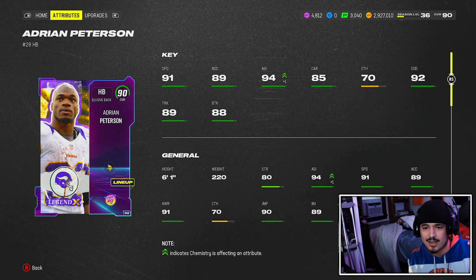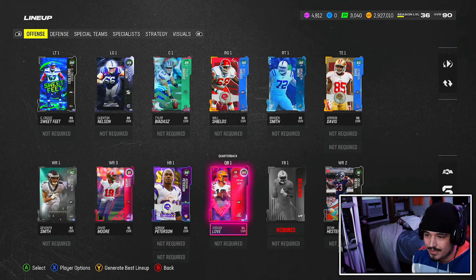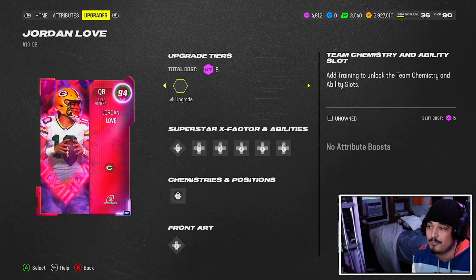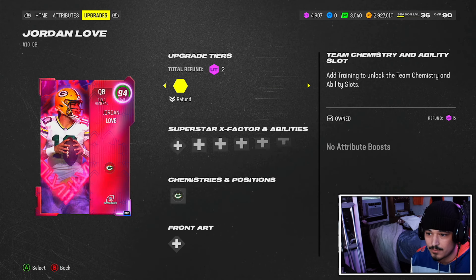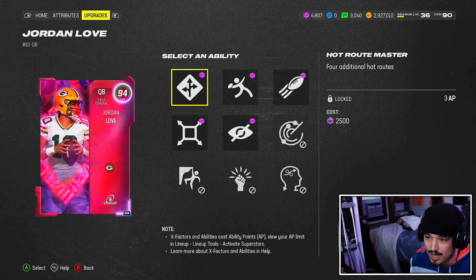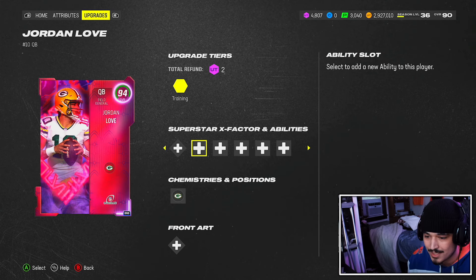AP is a solid build — 91 speed — good enough. This is the Air It Out pack; you could have had Pacheco with 95 speed with a different pack, but going with the quarterback off the rip probably makes more sense. Jordan Love gets the Slinger 1 release, which is definitely a top-three release in the game. You can throw X-factors on him. He can also get Hot Route Master and Set Feet, which is pretty good.